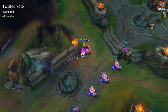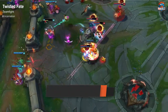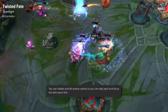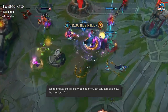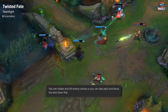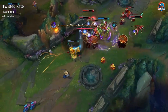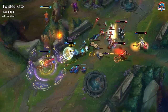In teamfights, it mainly depends on what your team looks like and what the opponent's team looks like. If they have a fed carry, for example, and you have a dive-heavy comp, what you can do is ultimate in near him, stun card him, and try to kill him together with your team. But in other scenarios, you just want to stay back and focus on the front line. The good thing about TF is you want to have Zhonya's if you want to ult in and dive in, or you're just going to go in and get killed — and you don't want that to happen.